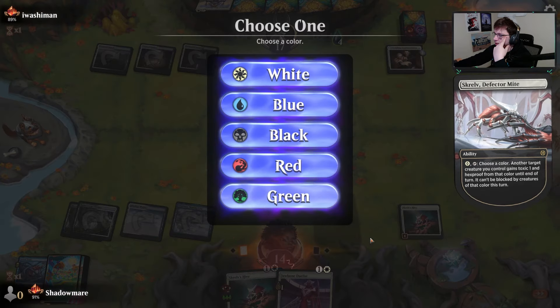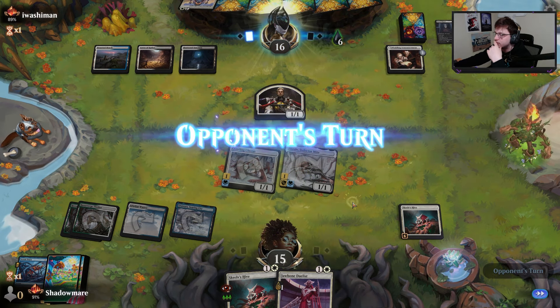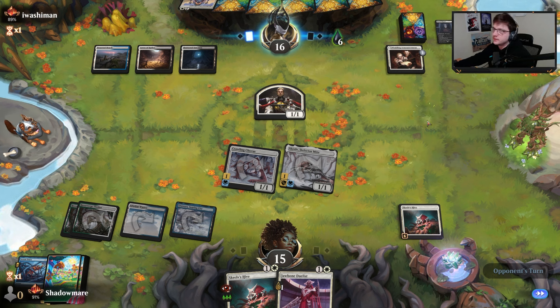We'll use the Phyrexian mana here — white. Hit you for two more, gain two, you lose two. Isn't it crazy that they're at 16 life but realistically they're at four due to poison?